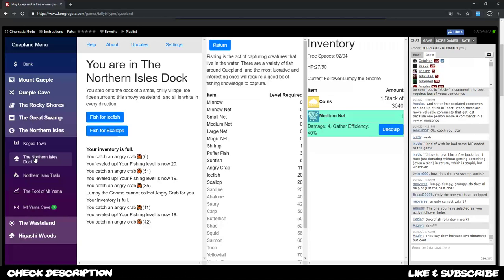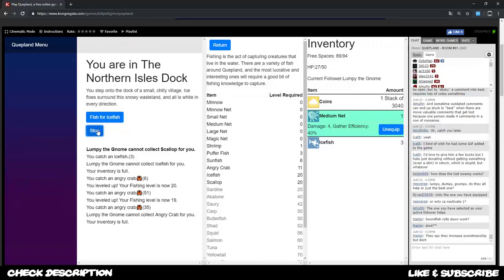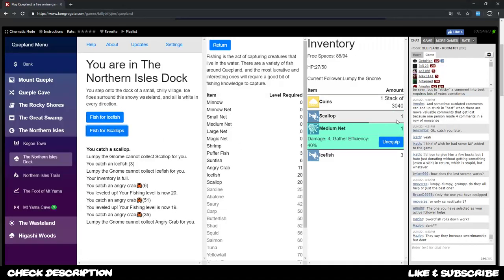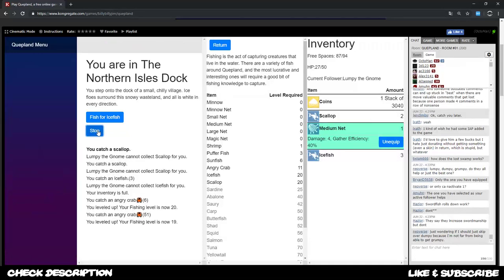In the northern isle dock I found scallops and ice fish, so I'll get one ice fish and one scallop just in case and see what gives us the most experience. Scallop gives us 50 exp, ice fish gives us 10 - so probably I'm gonna go with scallops and fill my net hopefully quick enough.